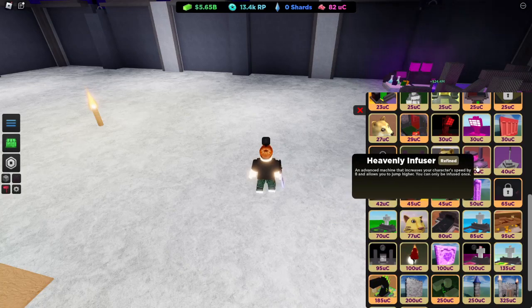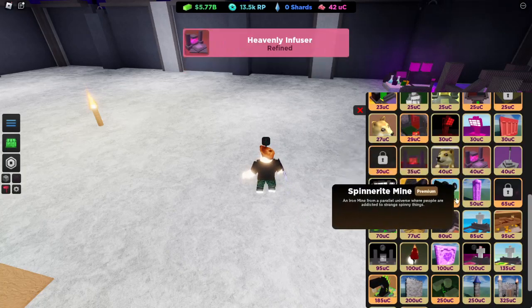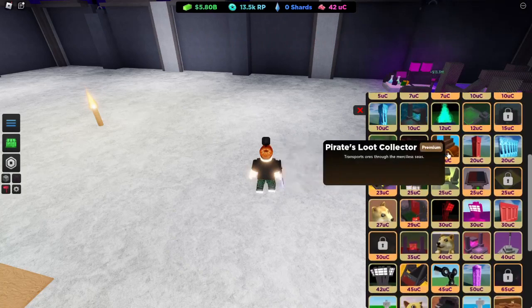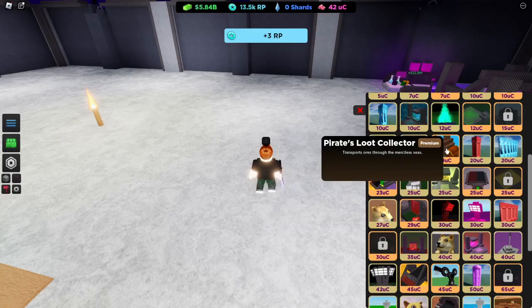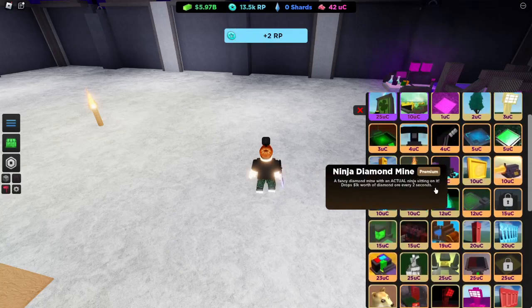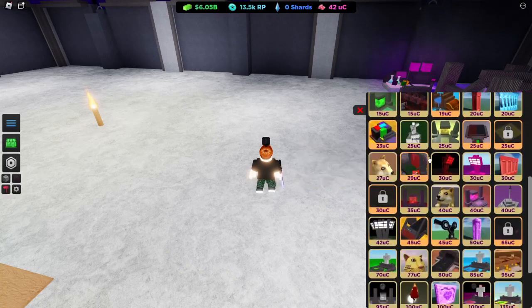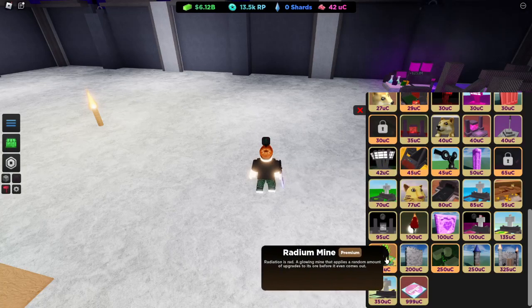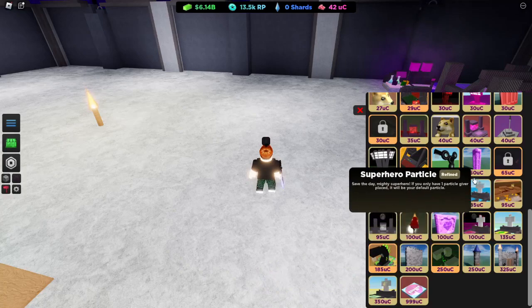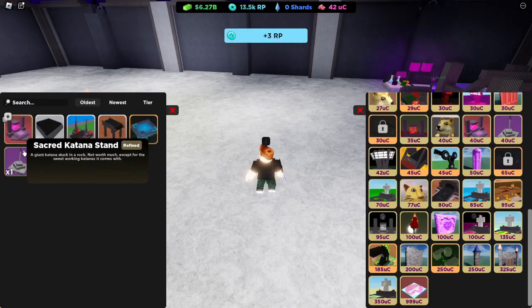Heavy Infuser in Advanced Machine increases your character's speed by 8 and allows you to jump higher - you can only be infusing the ones. So that's the best of both worlds, I'm getting that. Also a portable flamethrower, that's pretty cool. Everything else is pretty standard - radium, a radium dropper would be pretty cool. Nothing else is really worth it, I don't think.